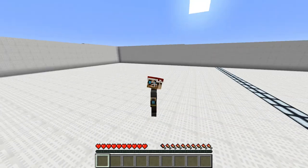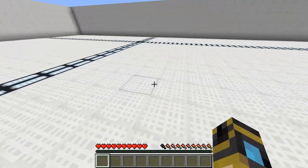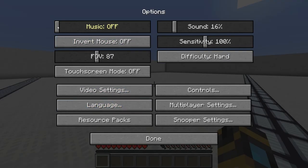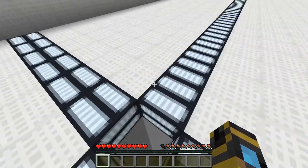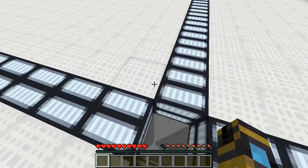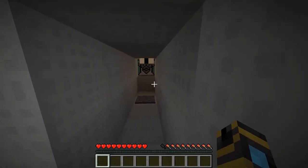Hello everybody, my name is Cirque and welcome to the custom map Fissure. This is an adventure puzzle map and I don't know much about it, but I guess we'll get started. I'm in survival mode on hard difficulty. This is the only thing in the room so I guess we'll drop down. Why am I hungry already? Well if they don't give us food I might need to spawn some in.